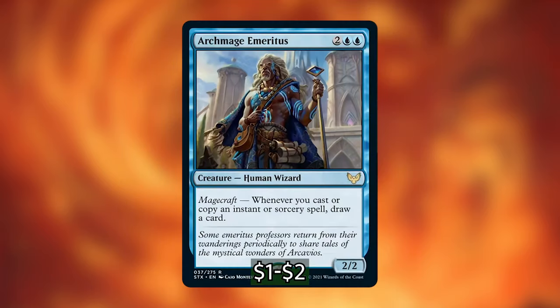The next card is Archmage Emeritus from the Strixhaven set. It has a Magecraft ability — whenever you cast or copy an instant or sorcery spell, you draw a card. Similar to Wave Break Hippocamp, but much stronger, because we can basically trigger his ability as many times as we have mana and spells to cast, and he actually gives us the spells we need. As long as we have mana and aren't just drawing lands, we can really chain things together with him. Super powerful spell — really excited to use this card.